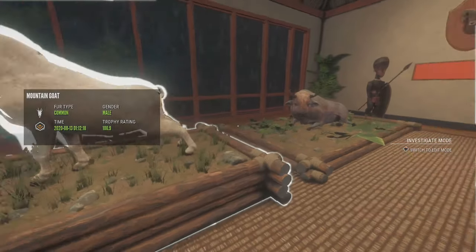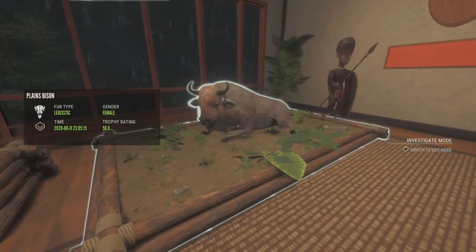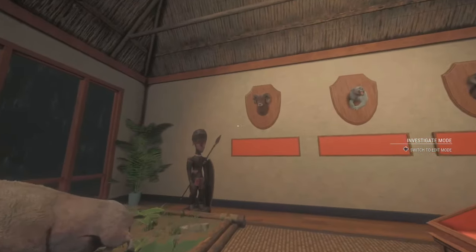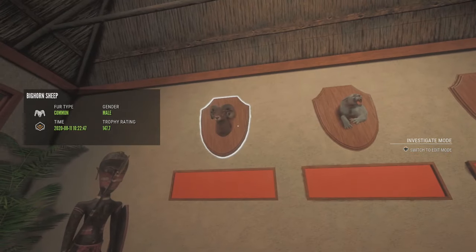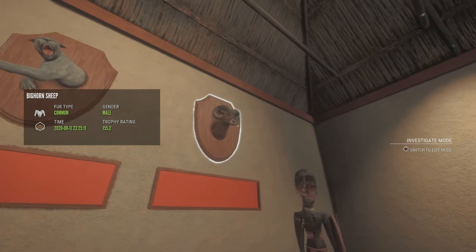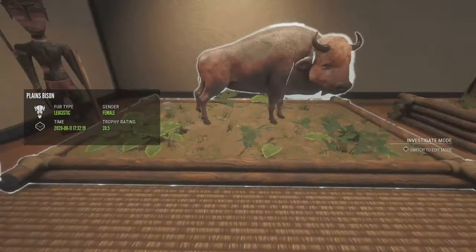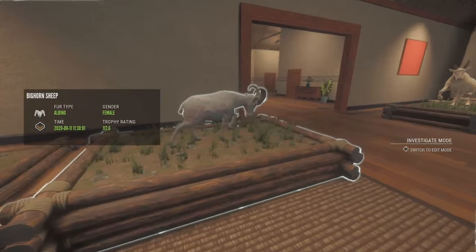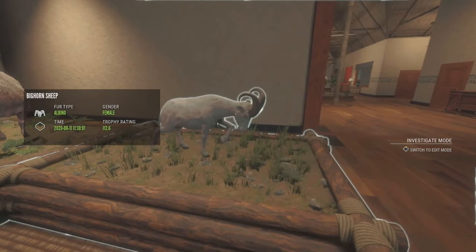Then we got a mountain goat. Got a leucistic plains bison - I found more rares of bison on Silver Ridge than I ever did on Yukon, which is nice. We got a bighorn gold, another gray mountain lion, another gold bighorn. Here's the other leucistic, and then another bighorn albino.